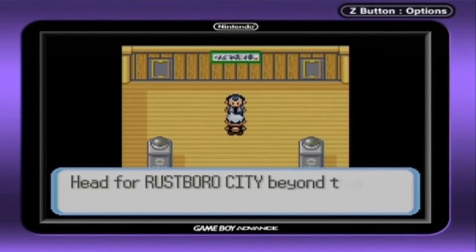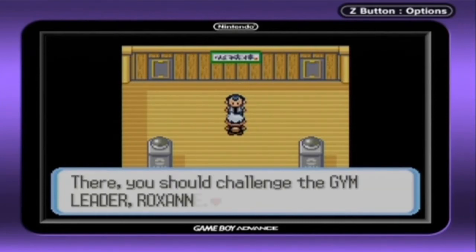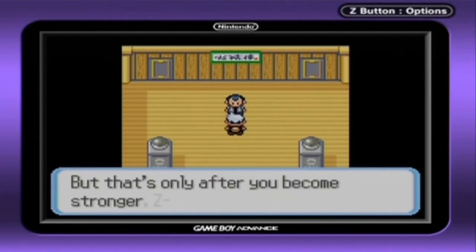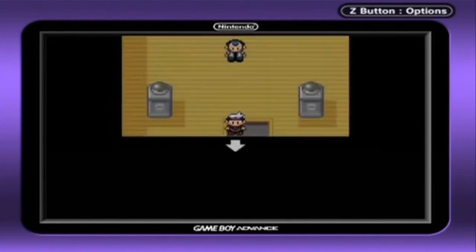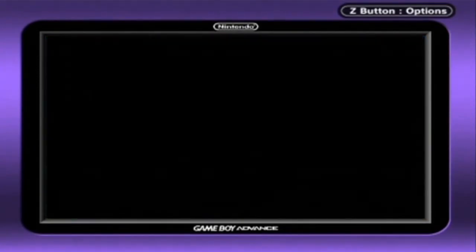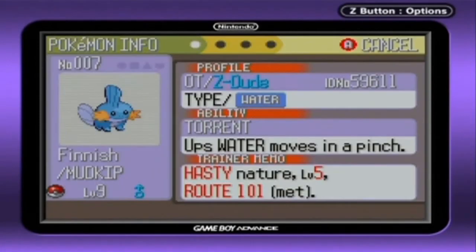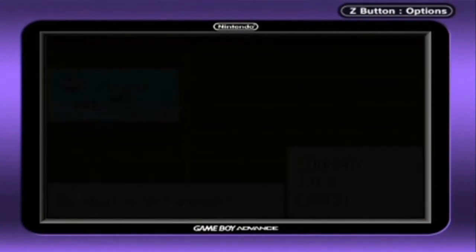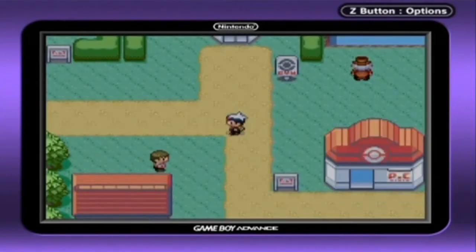Strong trainer, my advice — Rustboro City is beyond this town. Alright, badges. About one day, but only after we get stronger. Well, check my Pokemon soon. It's good enough for now — I can continue on without worrying.